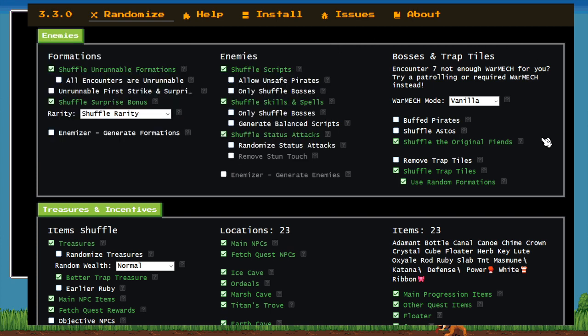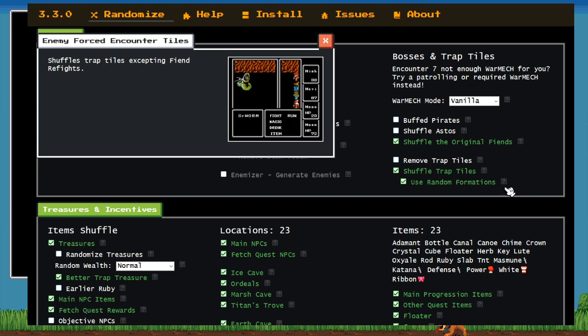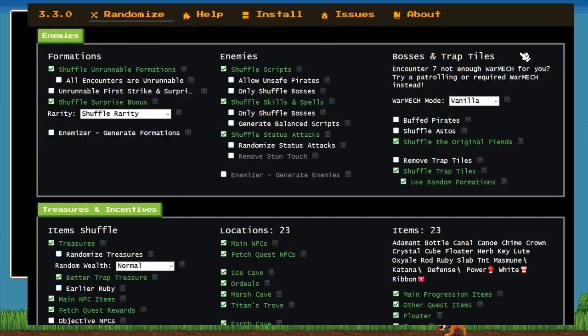The only other thing of note is that trap tiles are shuffled, and we're using random formations — also known as B-side trap tiles, the ones that were not used in the vanilla game. Generally speaking, they're going to err on the slightly harder side, although you can get tons of EXP. One interesting note about the random formations is it tends to be a lot more high variance. While you might see some juicy three-eye tiles or the two-to-four ghasties, sometimes it'll be like nine M's.